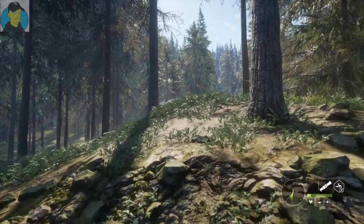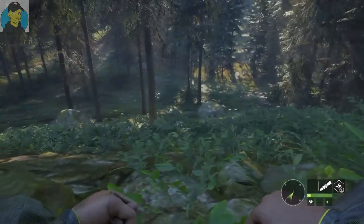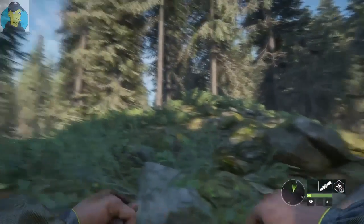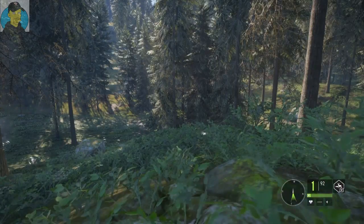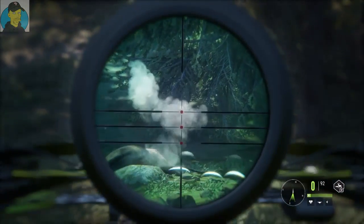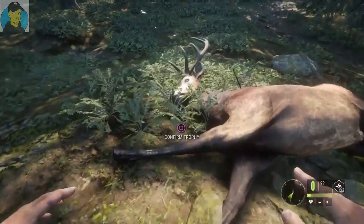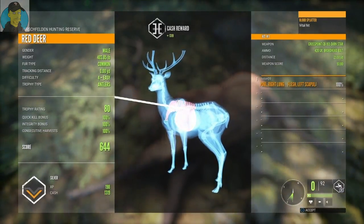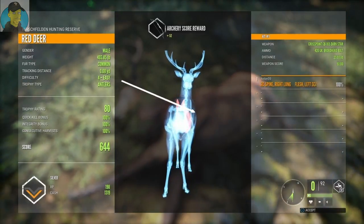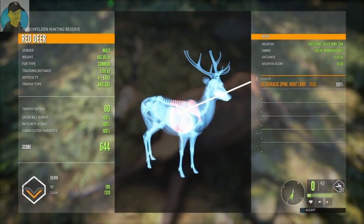We got a red deer right on top of this hill. I did not mean to stand up there. Let's give this guy a call. Is that him walking up on us? There he is — coming right through this tree. I'm going to have to stand up to get a shot. There we go — we dropped him! He dropped like a stone on that one. Not a bad looking red deer. Silver trophy rating 80, 403 pounds, four-easy. We got the spine and also blew out the shoulder, plus a right lung. Not a bad size red deer.